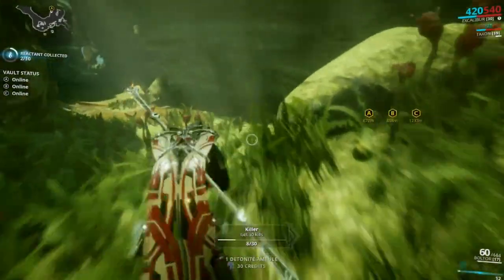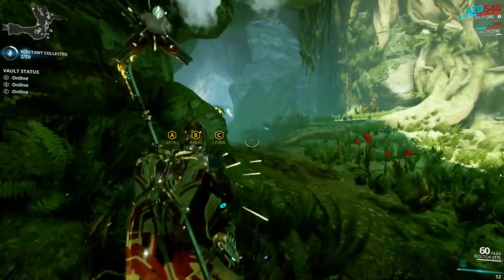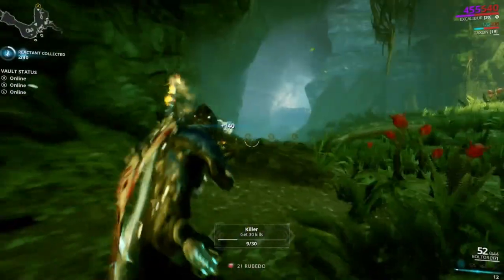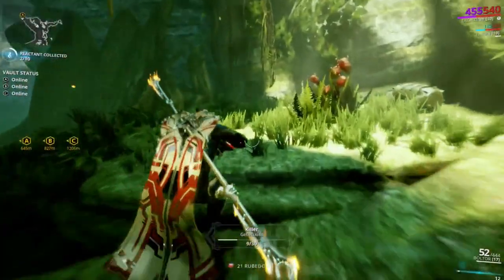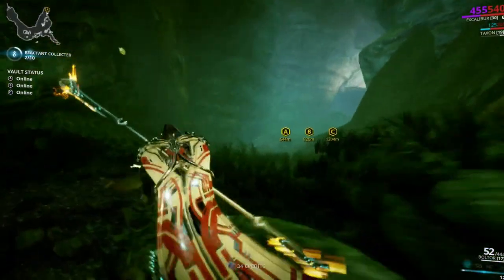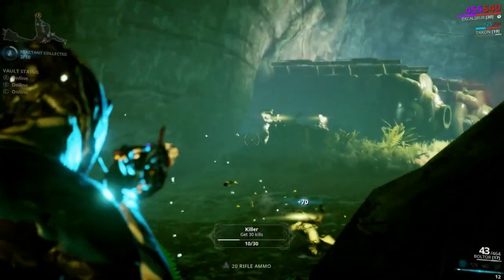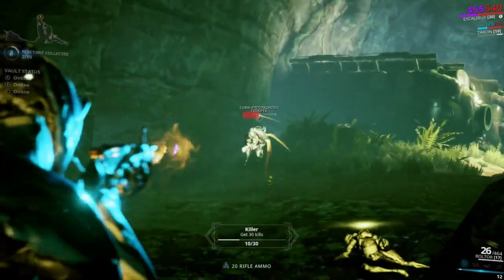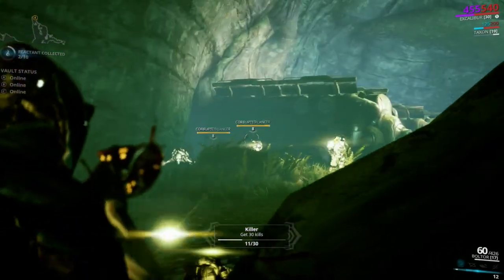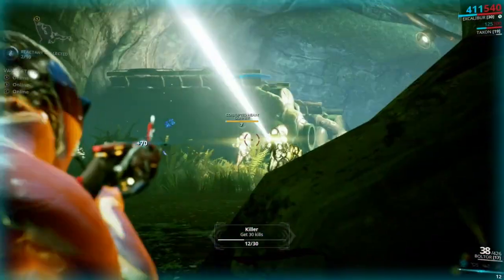If you don't get 10 Reactant drops and the mission ends, not only does your relic not open, you don't get to pick a treasure out of anybody's relic. So it's really important that you make sure you get your Reactant drops. In a team that knows how these things work, they'll wait — people are really good about waiting and making sure that everyone gets their Reactant.